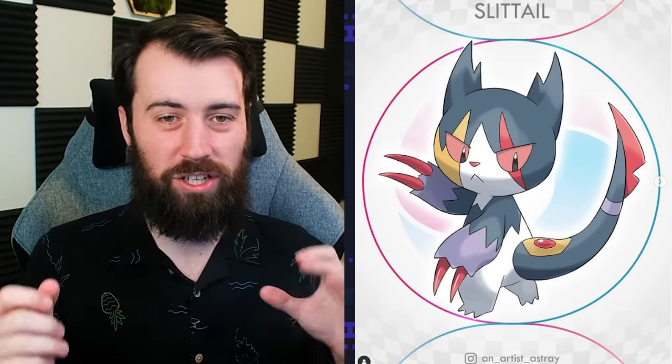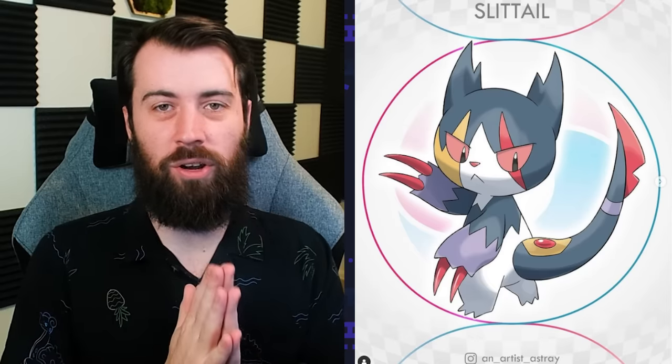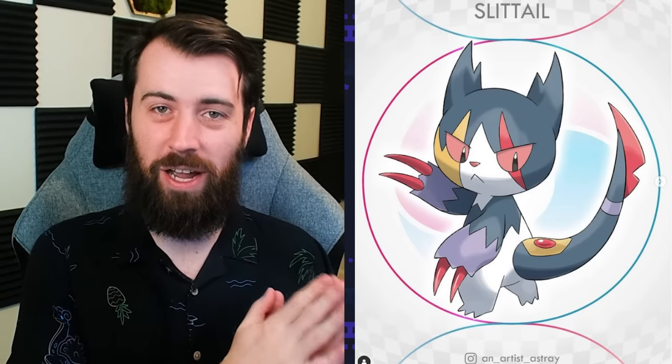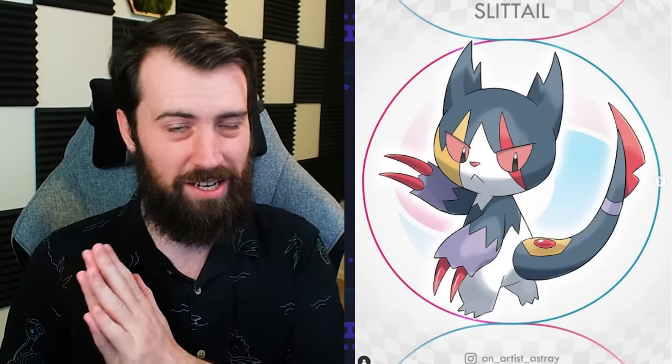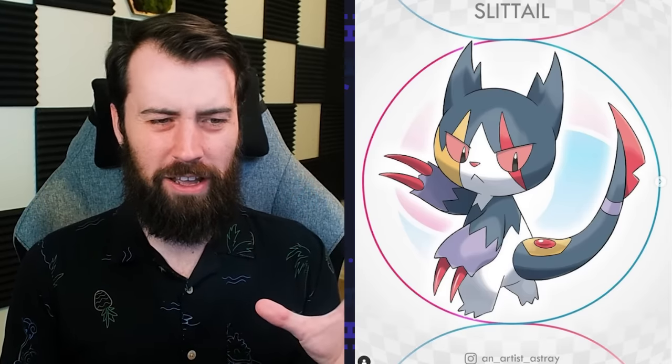Next up we have Slittail, which is pretty wild because it is Zangoose mixed with Seviper. I don't even want to ask how they managed to get a Seviper and a Zangoose to breed — they hate each other. I guess that's a hate breed. Anyway, Slittail is really cool and it gives me kind of Chimera energy.